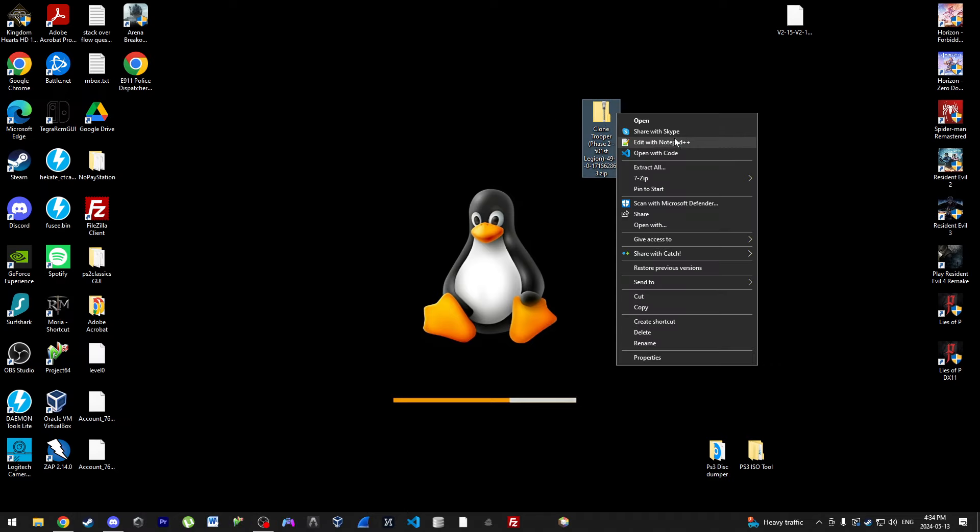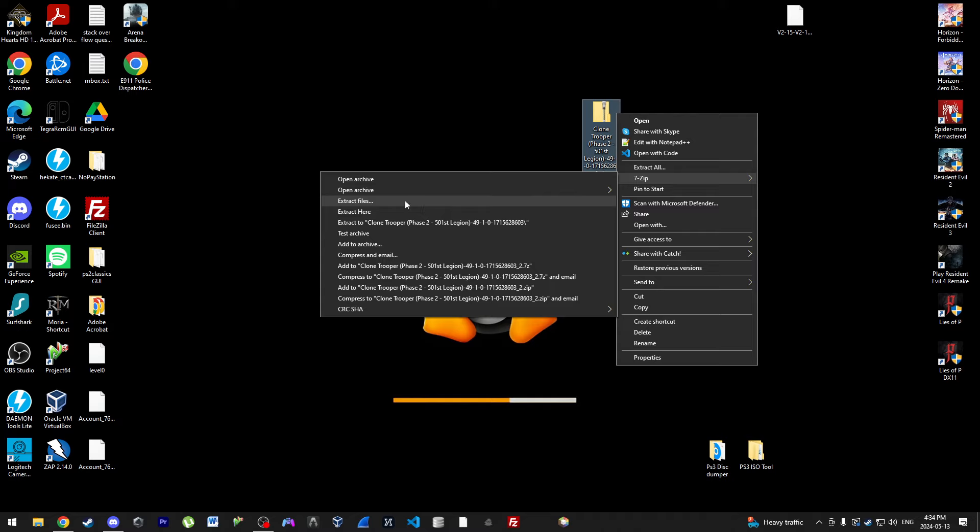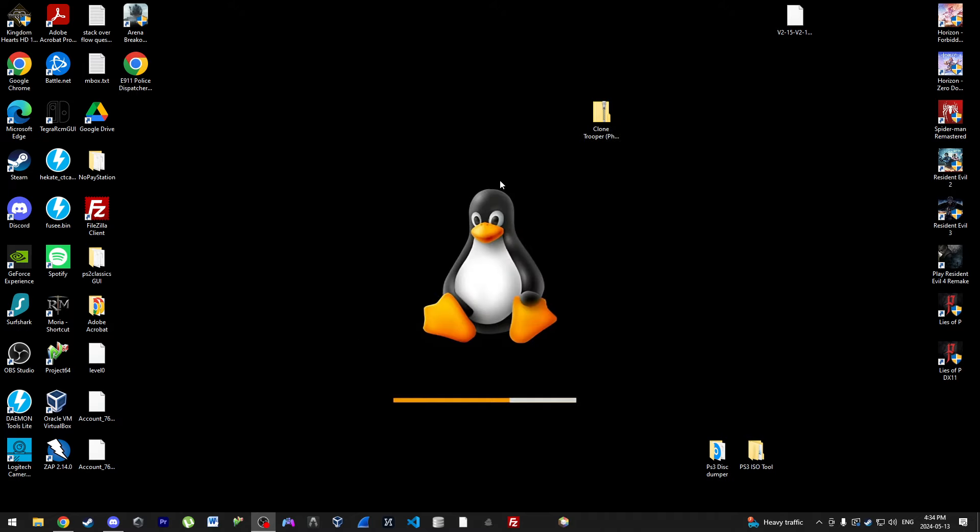Now we want to extract the zip file to its own folder. There we go, we can see it's right here. We can delete this one.